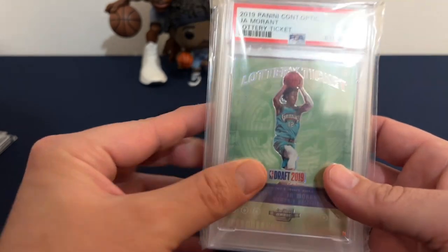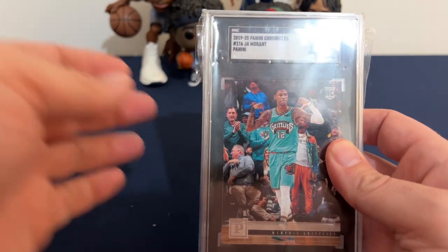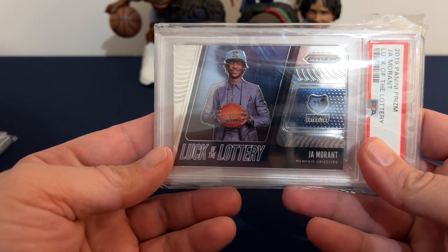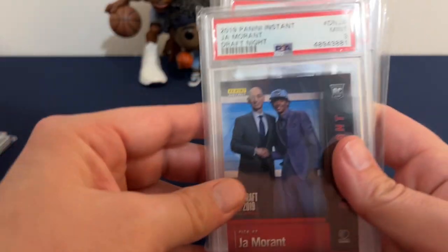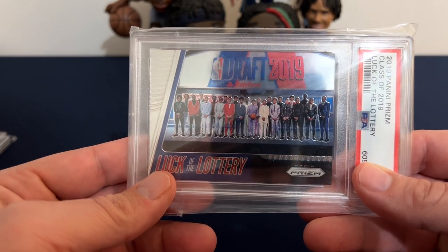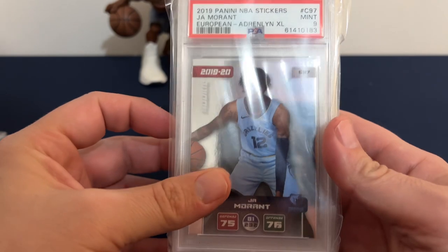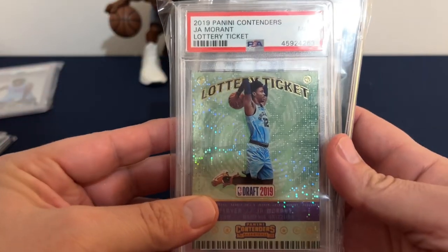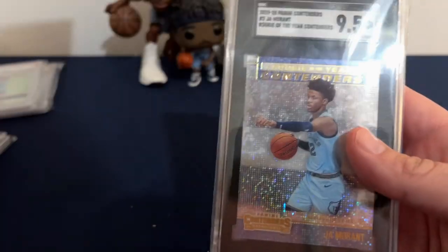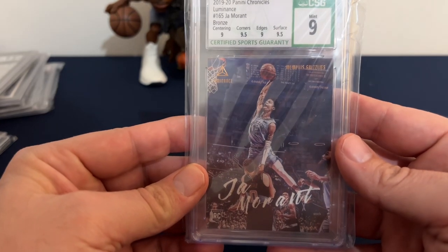Panini Contenders Optic, Lottery Ticket. Panini Chronicles. Panini Chronicles — there's the one with Young Dolph in the back. Panini Prism, it's a lottery pick card. Panini Instant, with the Commissioner. This is the Panini Prism Class of 2019 — all the rookies from that year. There's a John Morant sticker. Lottery Ticket. Panini Contenders, Draft Class of 2019. Sean Morant, Panini Contenders — it's the famous one. I'm jumping over Jared Love.